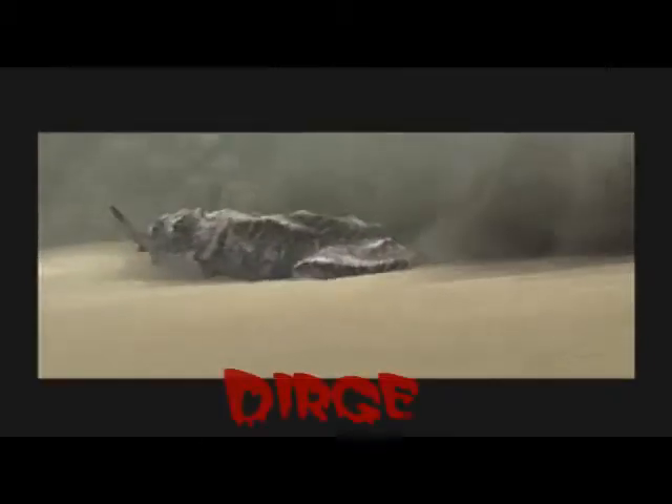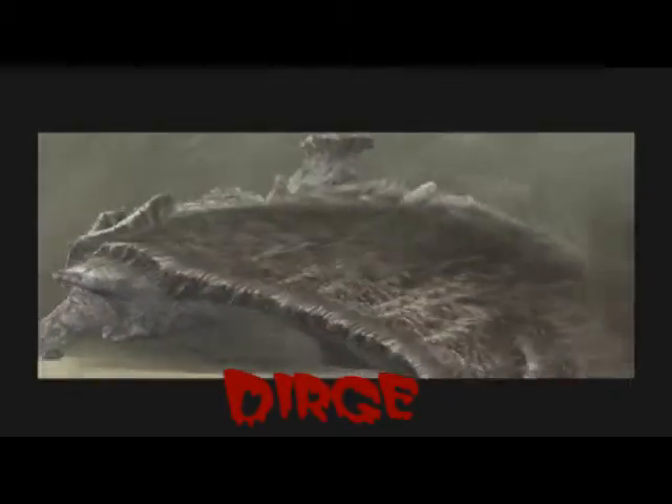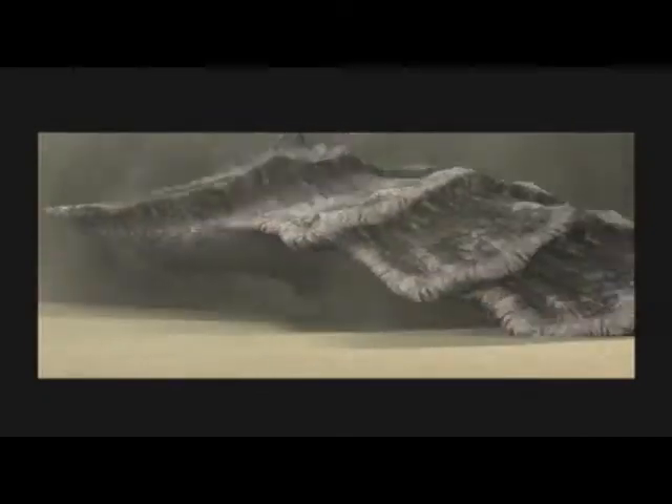For example, there's Argus, Sinobia, and Malice. But none of them are as scary as Dirge, the 10th Colossus. First off, you have to use aggro for Dirge, who's constantly chasing you around. It can hide in the sand, because it's a sand tiger.